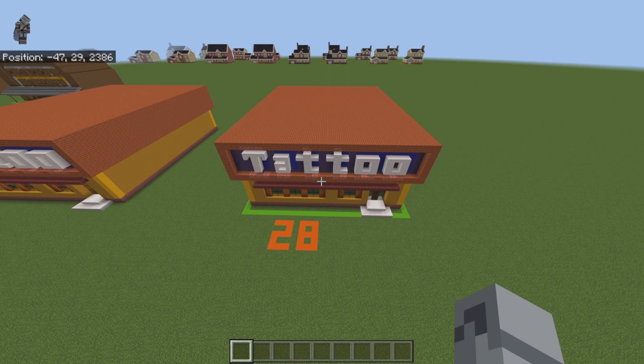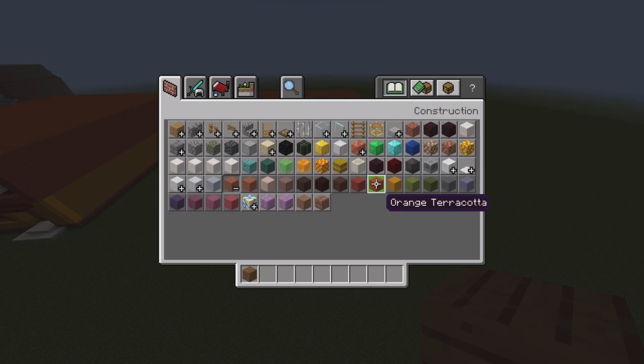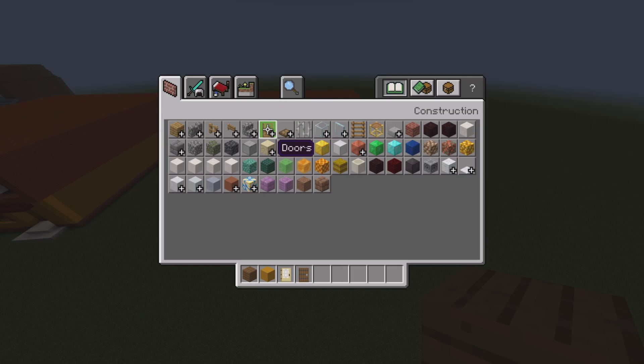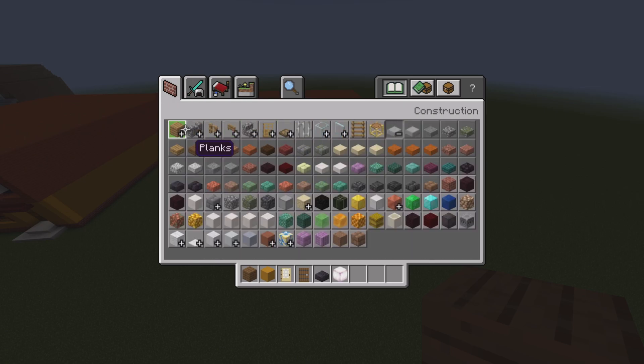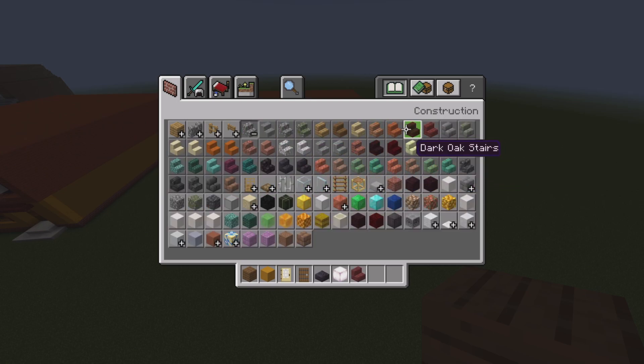You don't need any extra space — all you need is your tattoo parlor from the previous build. You do need some materials to start off: spruce planks, yellow terracotta, birch doors, spruce doors, polished blackstone slabs, pearlescent frog lights — going purple this time — and mangrove stairs.